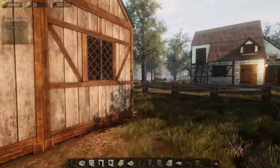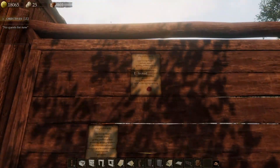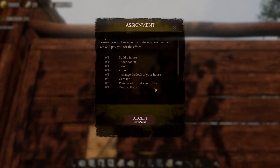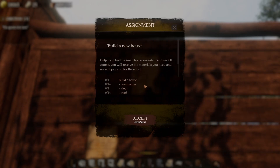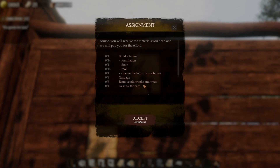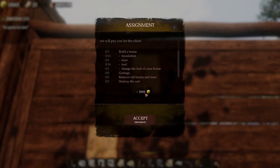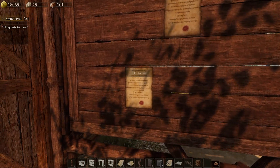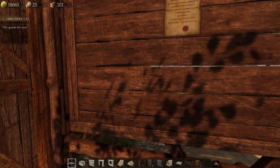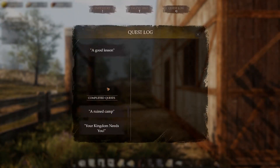Okay, what is the next one? Build a new house — foundation, door, roof. Need to clean your house, remove garbage, remove trunks and trees, destroy the cart. Didn't we already do that one? Damage items — this sounds interesting.